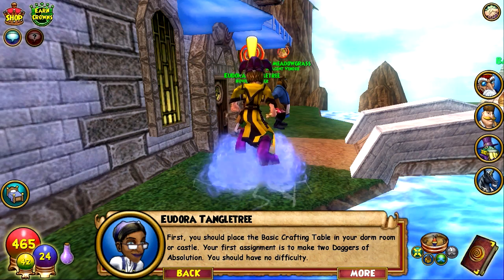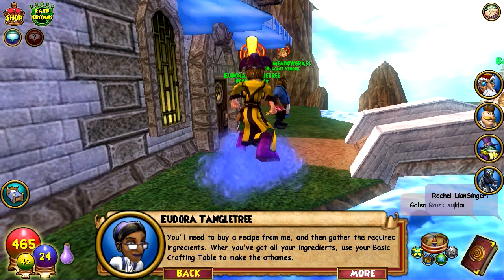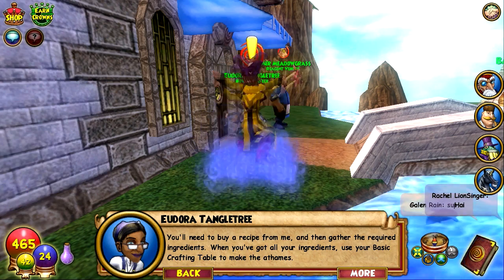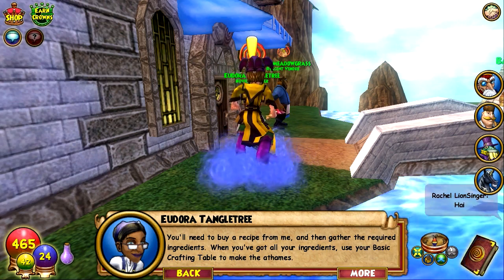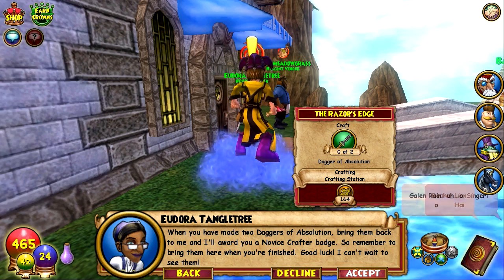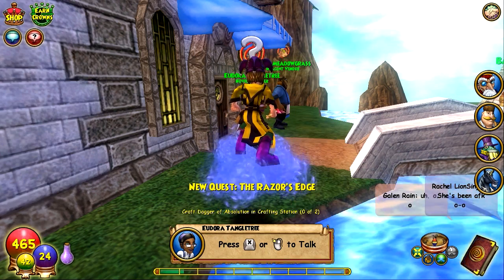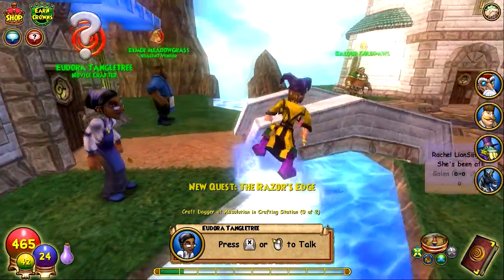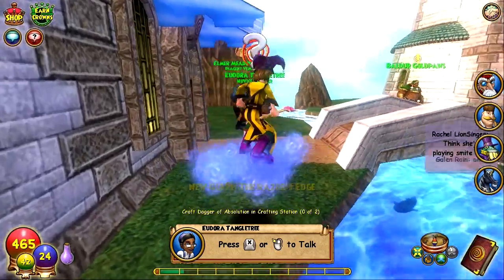You should have no difficulty. You'll need to buy a recipe from me and then gather the required ingredients. When you've got all your ingredients, use your basic crafting table to make the athames. When you have made two daggers of absolution, bring them back to me and I'll award you a novice crafter badge. Remember to bring them here when you're finished.